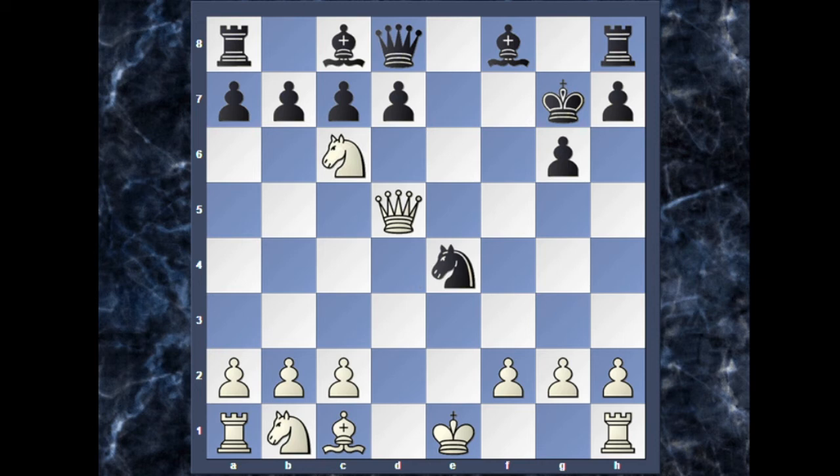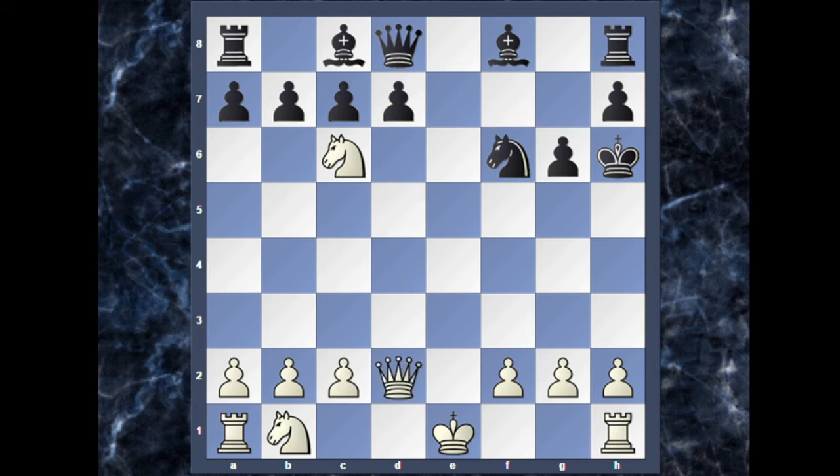Instead of capturing, white can play knight captures on c6. Now black plays knight to f6, with the idea that whenever the knight captures, black can capture white's queen. The white knight on d8 is trapped, but white can actually win black's queen with bishop to h6 check. The king has to capture the bishop by force — king captures on h6 — then queen to d2 with a check, and the queen is out of range of the knight. White gains black's queen.